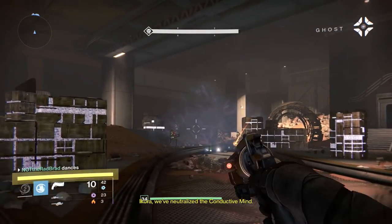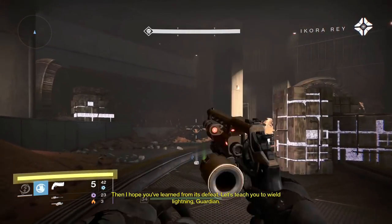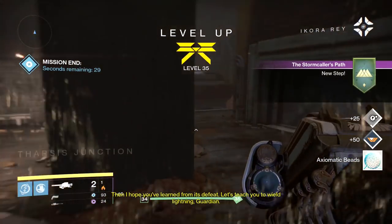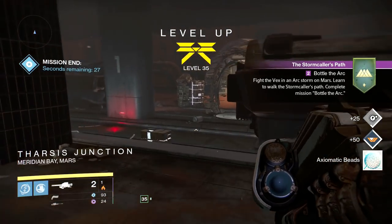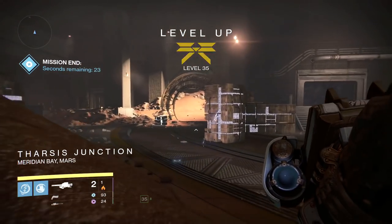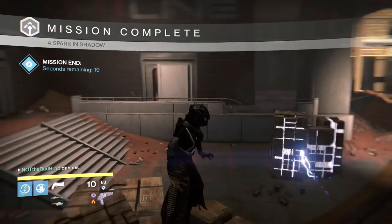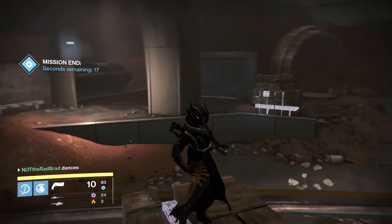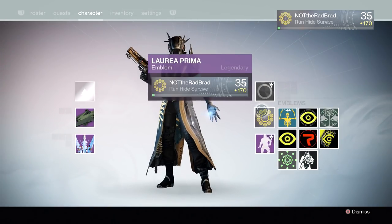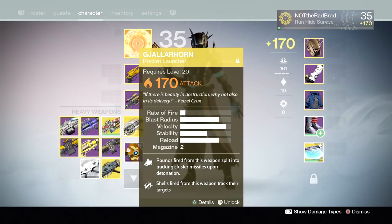Ikora, we've neutralized the Conductive Mind. 'Then I hope you've learned from its defeat. Let's teach you to wield lightning, Guardian — fight the Vex in an arc storm on Mars, learn to walk.' That is so sick! Look at this dance though — that's the special dance you get from pre-ordering or whatever. You get this shader as well which is nice, but I love this black one — the Old Guard.